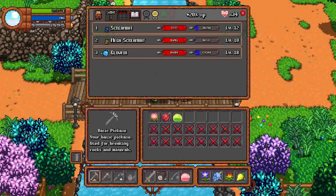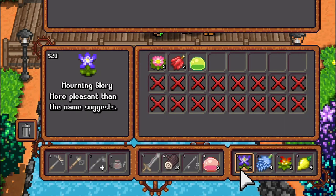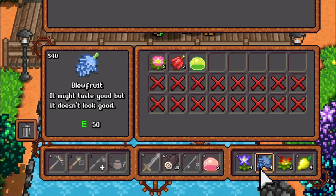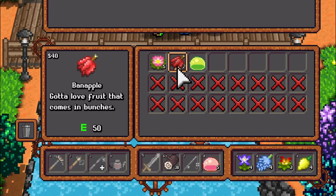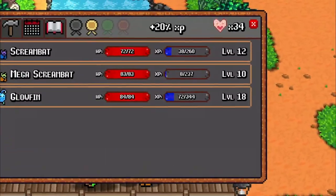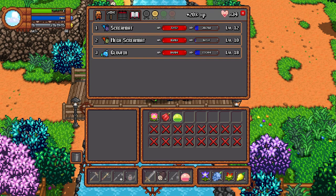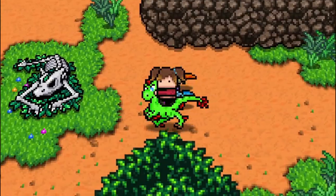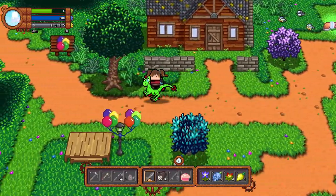I just foraged everything I could: five red slimes, four morning glories, four blue fruits, three dragon flowers, four lemons, five swoon flowers, two ban apples, and one green slime. I also have 34 heart elements left to spend on my soil level - I'll do that later. Now I'll go check out the festival grounds.